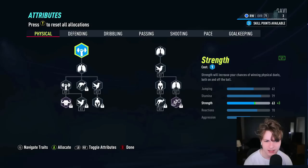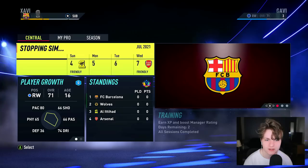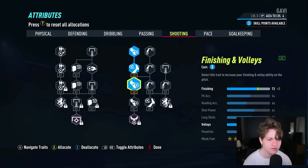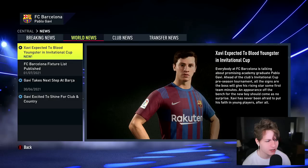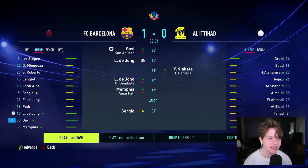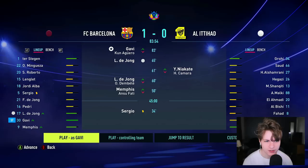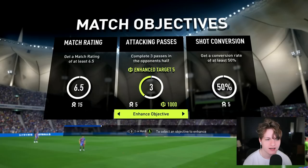We've got some more skill points. Let's get some pace and some short passing — one on short passing, two on pace. More skill points after that: let's get some more finishing and a little bit more pace. We're going into the first game as a 72 overall. It looks like it might be another appearance off the bench for Gavi. The AI commentary says Gavi is expected to blood youngster in the invitational cup — everybody at Barcelona is talking about promising academy graduate Pablo Gavi. An appearance off the bench for the new boy should come as no surprise. It's time for the first game of this Gavi player career mode. We're coming on the 84th minute, which is kind of late.